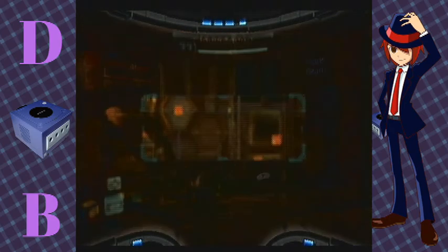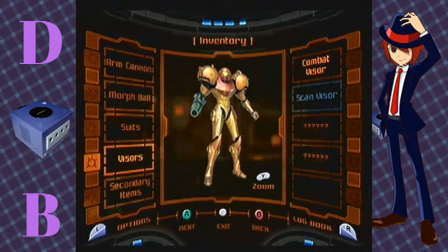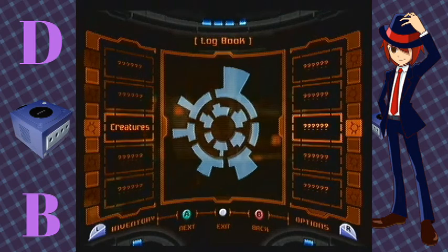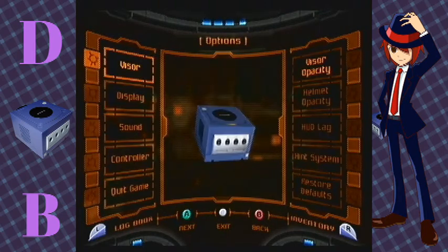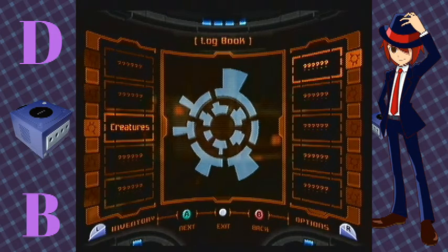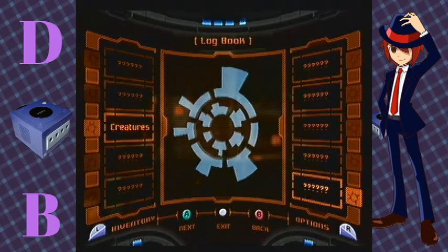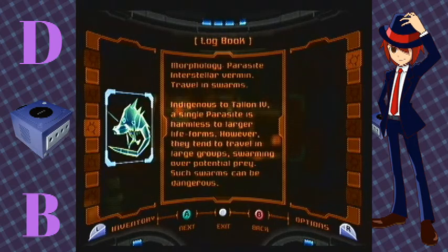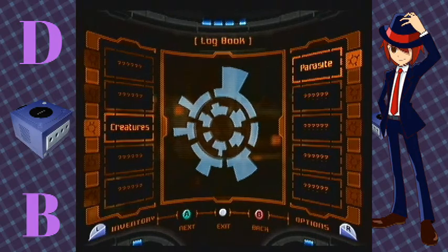A new creature entry has been downloaded — logbook, I have to press R. What creature? Parasite. Morphology: Parasite, Interstellar Vermin, travels in swarms. Indigenous to Talon IV — a single parasite is harmless to a larger life form. However, they tend to travel in large groups, swarming over potential prey, and such swarms can be dangerous. So they travel in swarms — I guess that's an enemy.